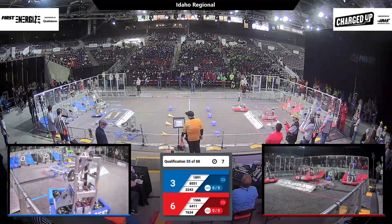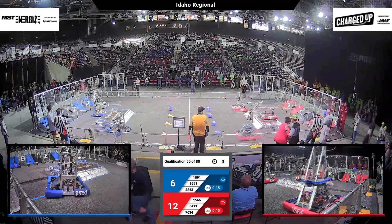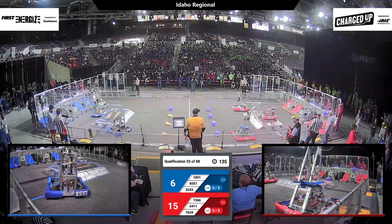6411 on the red side is going to get that charge station balanced out. Meanwhile, 1566 is going to drop a cube off over on the blue line. We've got 3243 — they're dropping a cube off and they're going to score it.